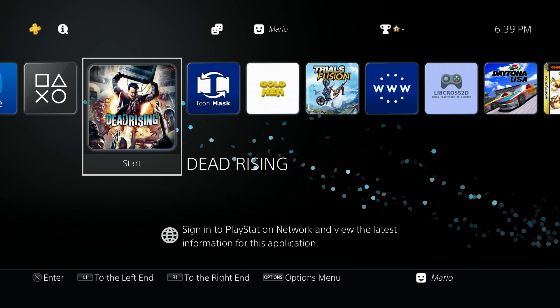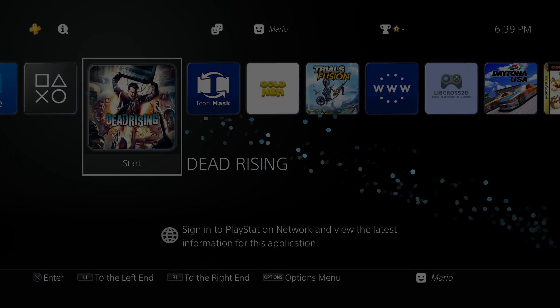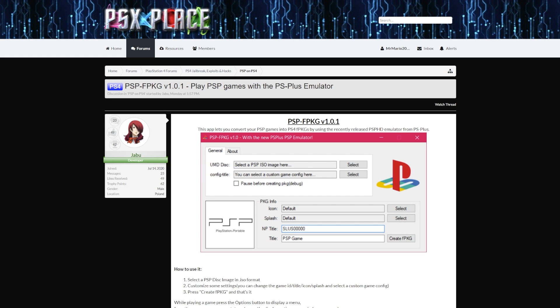I'm revisiting this because I made a video about it a few years ago using a different tool. However, there is a new tool called PSP FPKG from developer Jabu that makes this pretty easy to do. It's similar to other tools I've covered from the same developer, such as PSX FPKG and PS2 FPKG, so it will be the same style, fashion, and ease. The reason this is worth revisiting is because there is a new actual emulator for the PSP being utilized here.